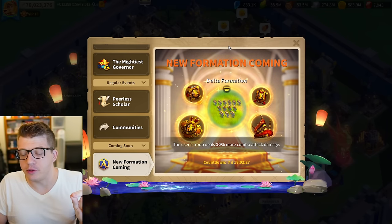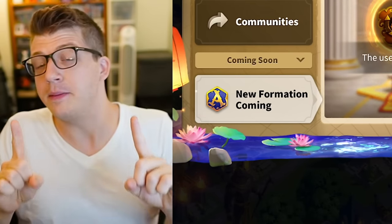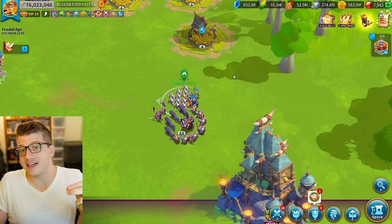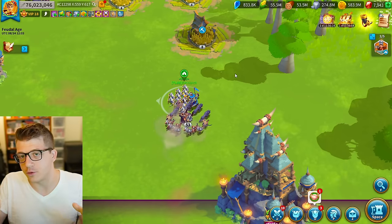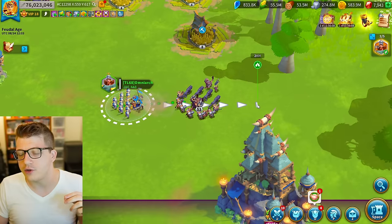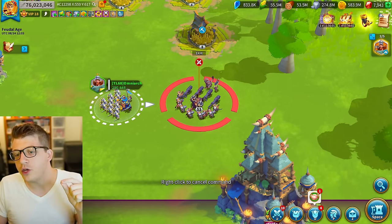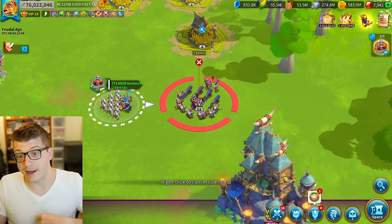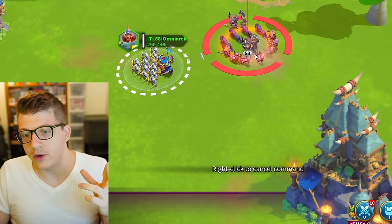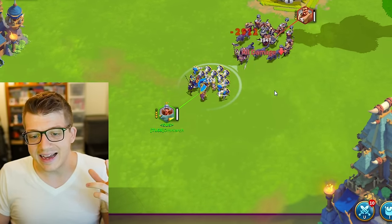The Delta formation is actually boosting a very specific type of damage that has been in the game for about a year now, but a lot of people didn't even realize it because it didn't actually have a name. To understand combo attacks, we first have to understand how regular attacks are done in Rise of Kingdoms. I'm going to attack this barbarian right here to give you guys an example.